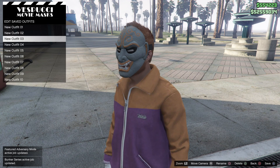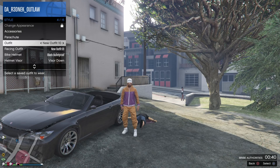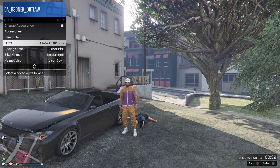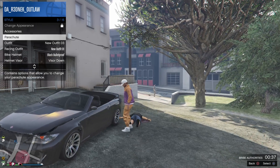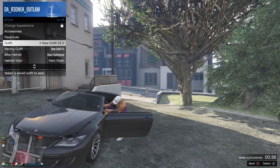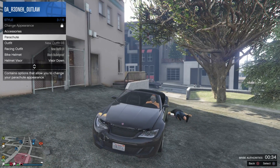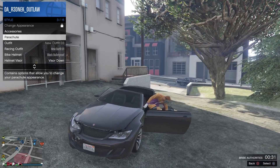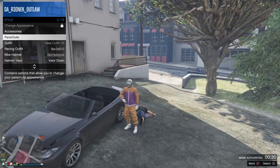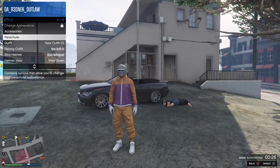Now put on the mask I'm wearing. To combine the two outfits: put on the outfit with the hat, get next to a car, hover over the outfit that has the mask, and as you get in the car, scroll down to the outfit. As the door is closing, select the outfit, then go back up to parachute and hit triangle to get out of the car. As you can see — slowed down — the mask and the hat are now combined.